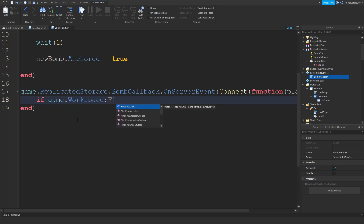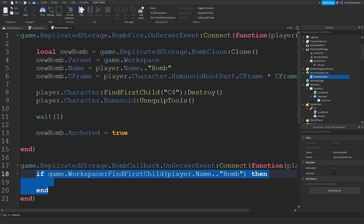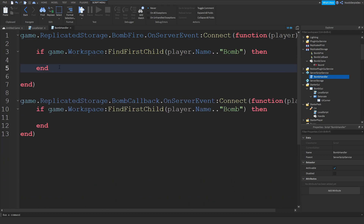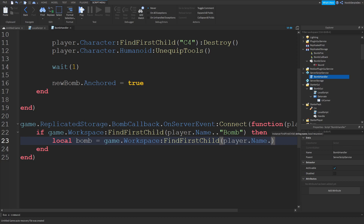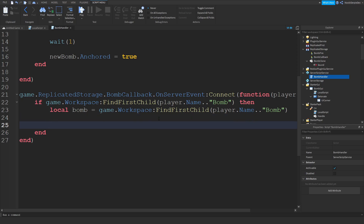Now type: game.ReplicatedStorage.BombCallback.OnServerEvent:Connect(function(player). Then: if game.Workspace:FindFirstChild(player.Name .. 'bomb') then — this is just a small detection to prevent spamming. If it is there, define: local bomb = game.Workspace:FindFirstChild(player.Name .. 'bomb'). Then play the beep sound with: bomb.Sound:Play().